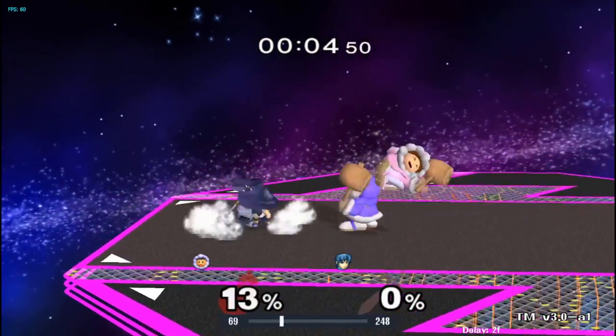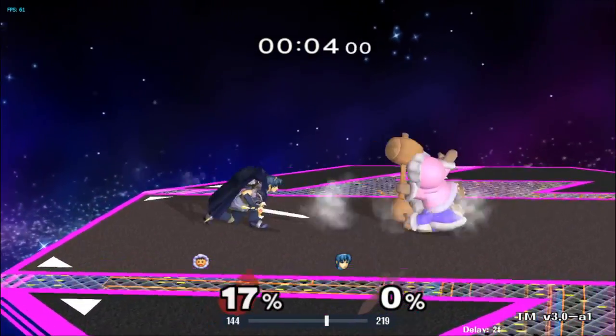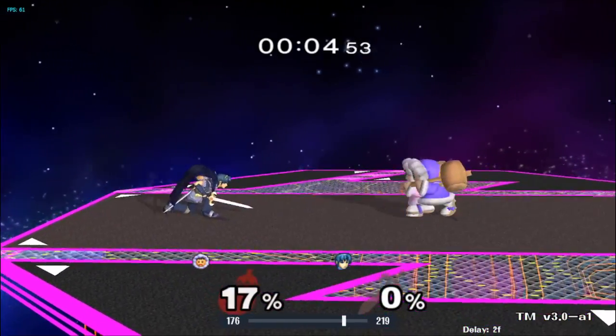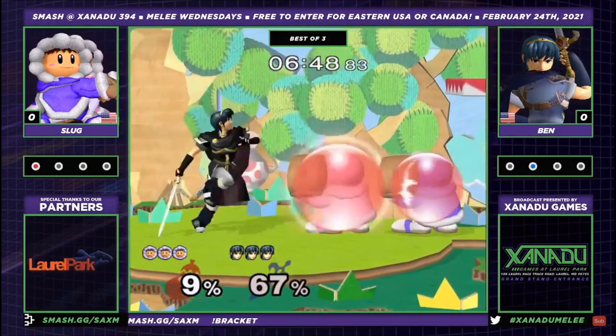The two main moves you have to learn to deal with as Ice Climbers in this matchup are forward air and down tilt. The basic Marth gameplan is to spam these two moves, creating a wall that stops any forward movement from Ice Climbers, stuffing their grab and inferior hitboxes. A large portion of this guide will revolve around beating these two moves.